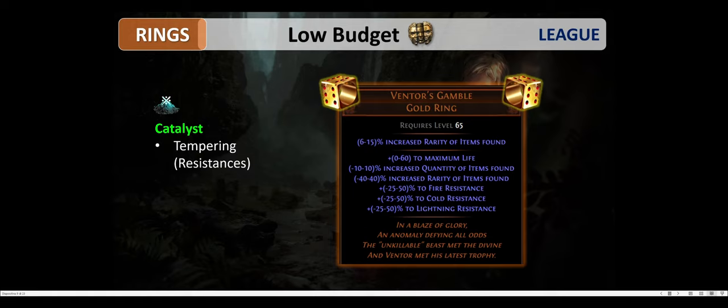Then we have the low budget rings: Ventus Gamble. These are also high budget rings in a way because Ventus Gamble comes with a lot of different rolls — you can get negative or positive quantity, rarity, fire, cold, and lightning resistance. Basically this ring can either be trash or extremely good, and for very good rolls there could be a high price tag. Prioritize the right mods: most important are quantity of items found, positive rarity of items found, and make sure you get at least some good elemental resistances to cap your build.